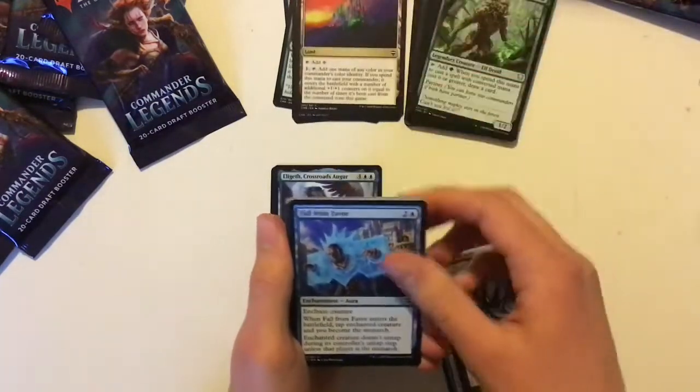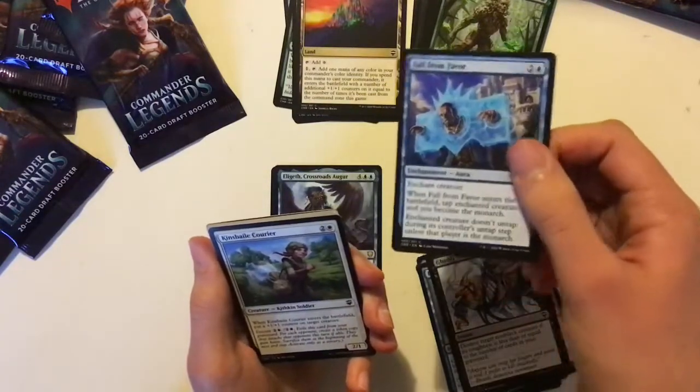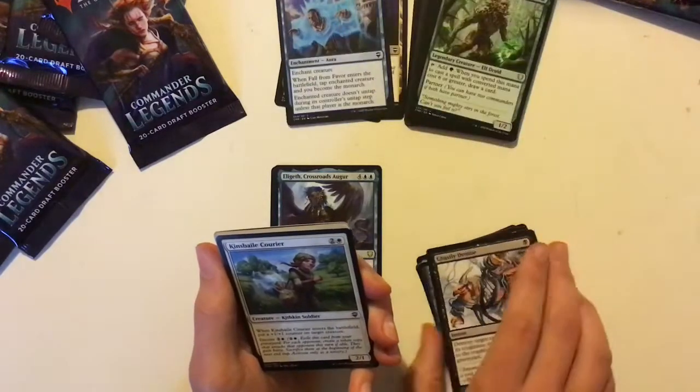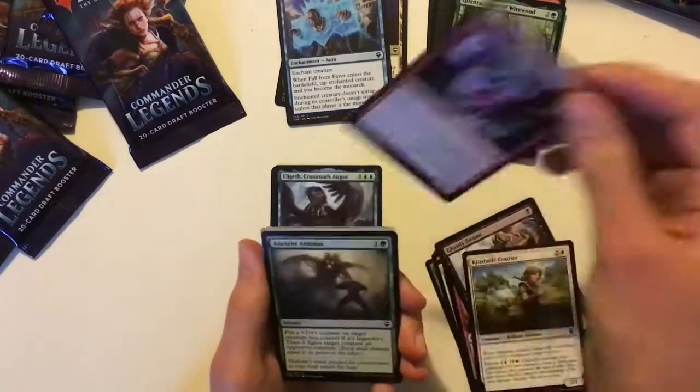Opal Palace — that's a decent card. Fall from Favour, very good in Pauper. You can become the monarch, and as long as you are the monarch the enchanted creature doesn't untap in its untap step, and it taps it as well. Very good there — the monarch mechanic is highly playable in Pauper.